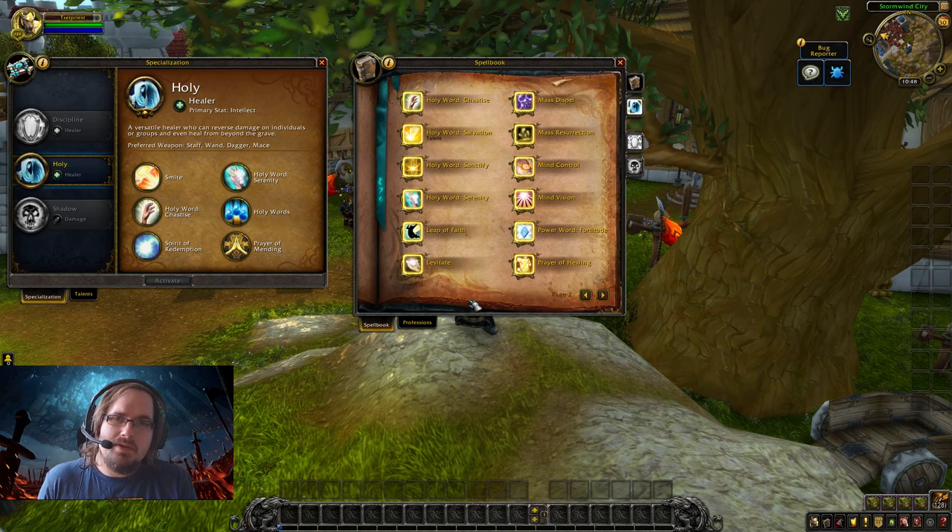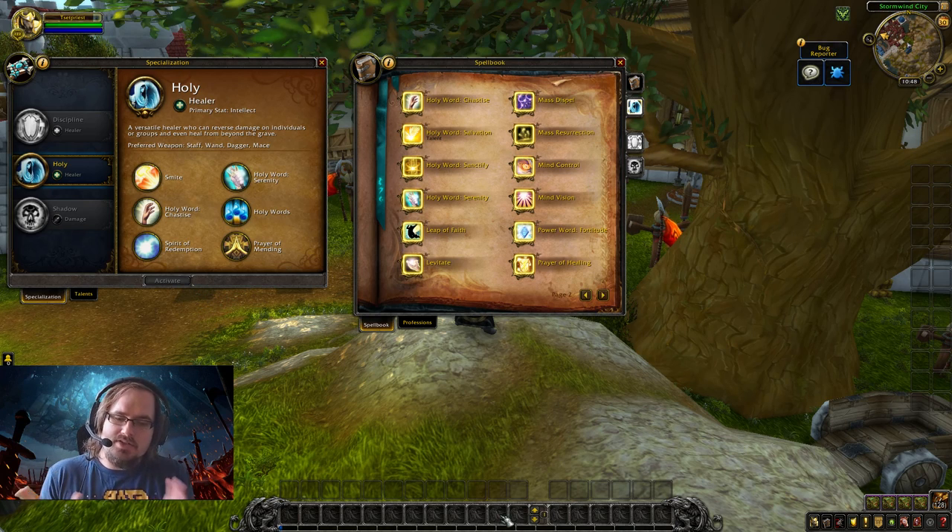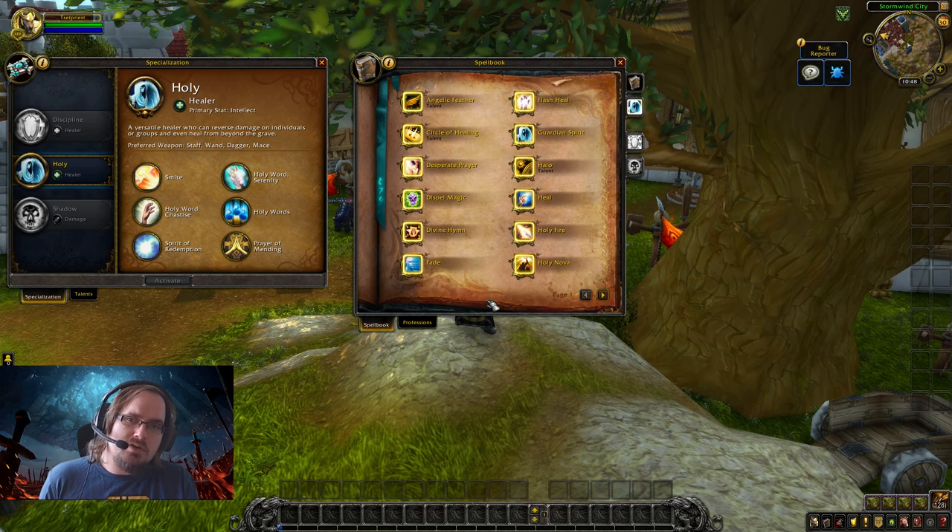I want to make it very clear that this is an outdoor content guide for the Holy Priest — this is not a dungeon or raid healing guide. As such, we're going to be ignoring and under-emphasizing a lot of abilities and talents that would be good in that scenario, because we're focused on how to make our specialization play better when we're out there by ourselves questing, leveling, and farming. Because the Holy Priest is so centered on healing, a lot of our abilities are things we aren't really going to use in the open world.